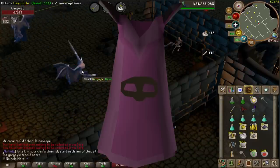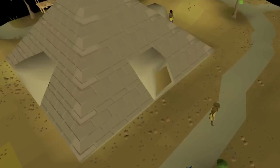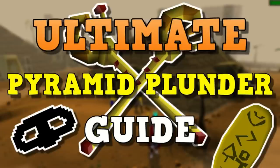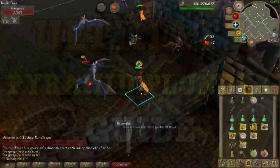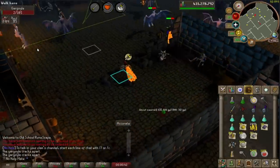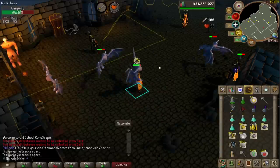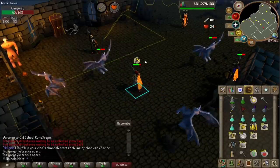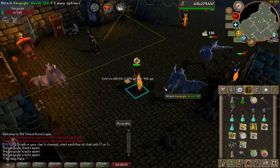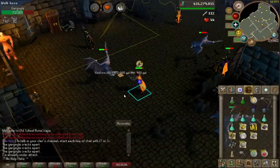For Thieving, there are multiple different ways to train all the way to 99. The way I personally did it was the Pyramid Plunder minigame, which I found to be extremely fun — you basically raid a pyramid. You will get the Pharaoh's Scepter, which is amazing to upgrade for your POH. Other methods were Master Farmers, which is very useful for getting a ton of seeds for Herblore training. You can also pickpocket Elves and Vyres, which can be some really good experience. Overall, you can do a mixture of pickpocketing and Pyramid Plunder, which I personally think is the way to go.